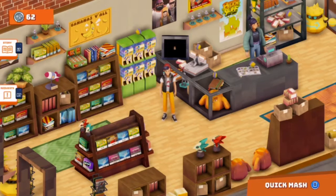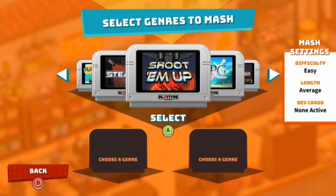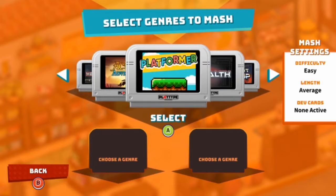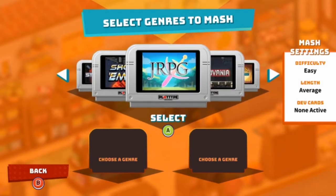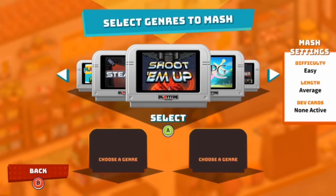And that was supposed to be normal difficulty. That was certainly a game — just walking to the bottom right corner. Everyone type in a genre into the chat but don't press enter, just have it on standby. When I say go, press enter — the first two to come up is what we'll play, and the next two is what we'll do after.